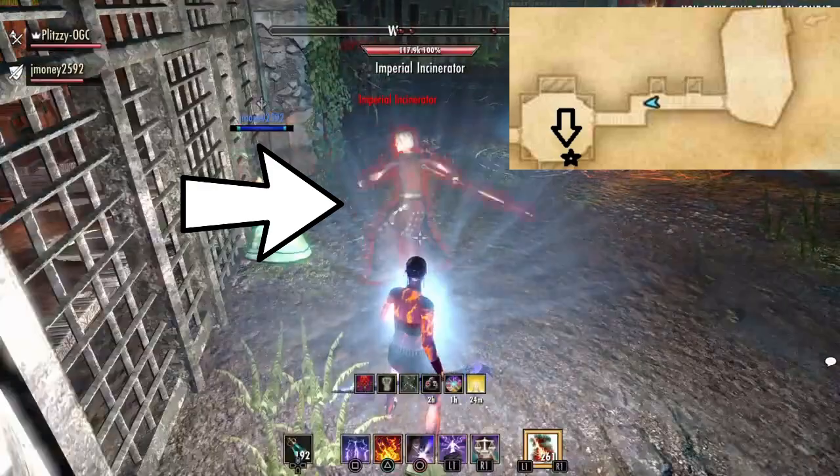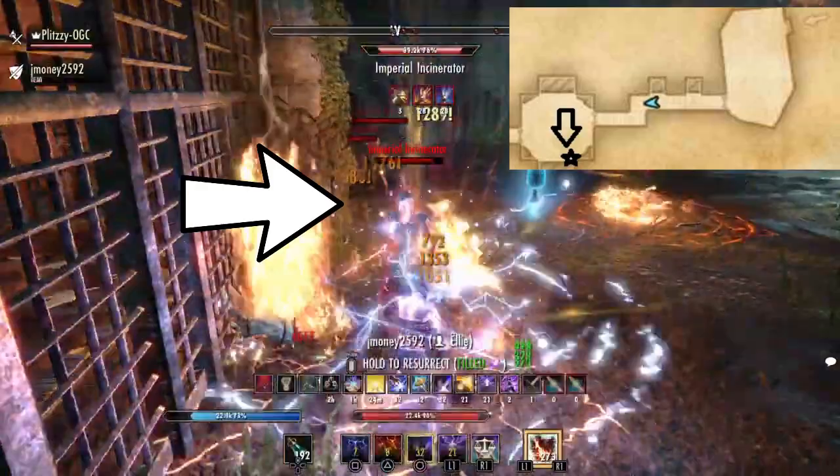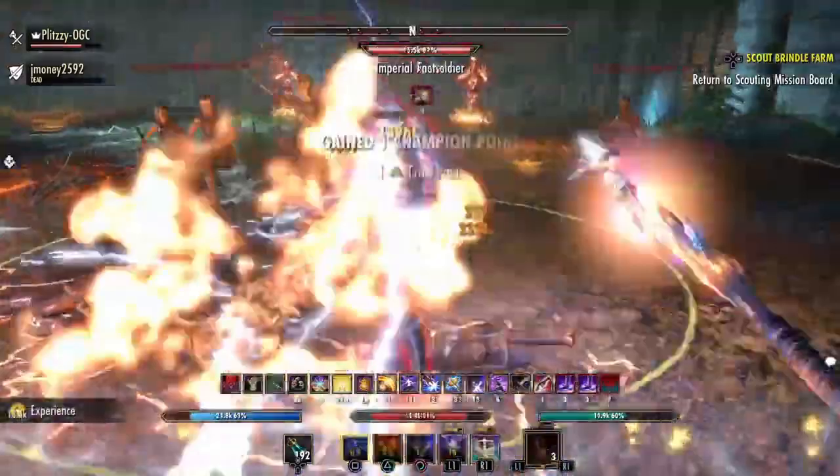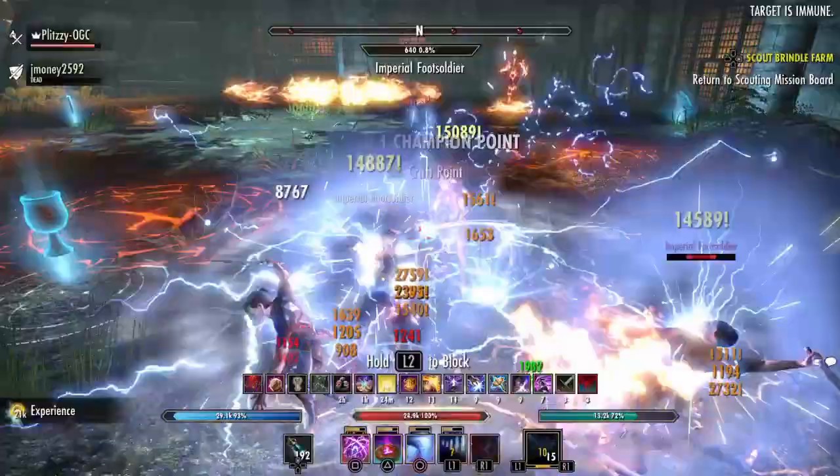Once you clear out the first round, you want to start off in the most southeast section of the map — that's where the mage spawns. This is a good indicator to know when you've hit round two. If you're carrying anybody, you want to make sure that they stack there with you. The stacking allows the archers that spawn in the later waves to not aggro on them.